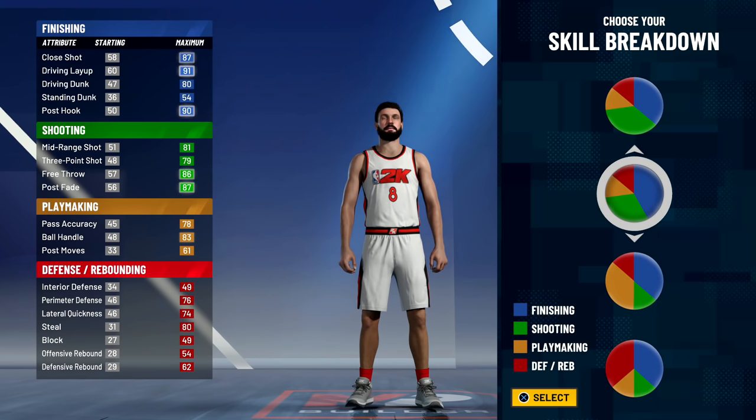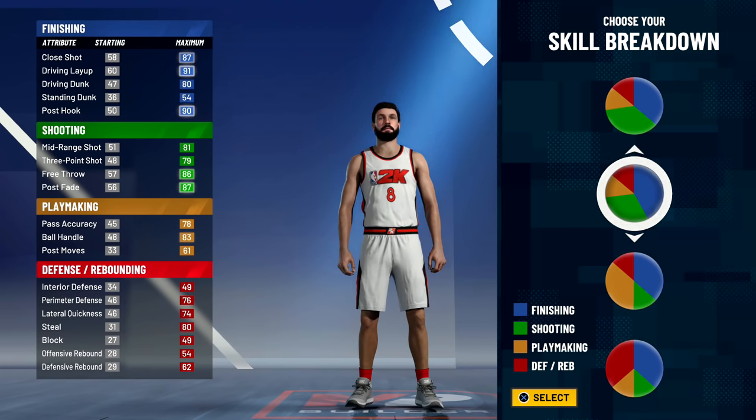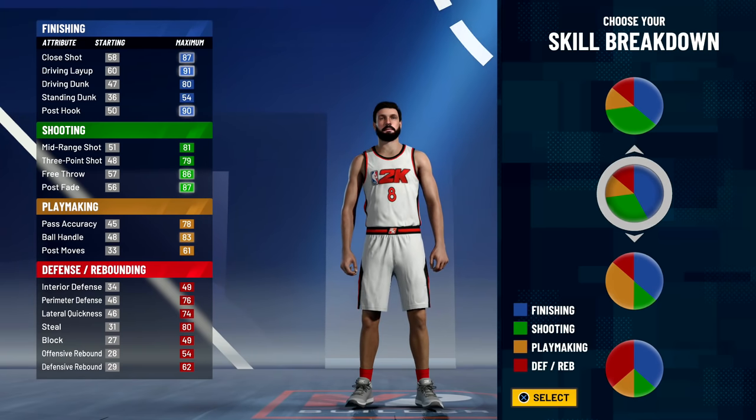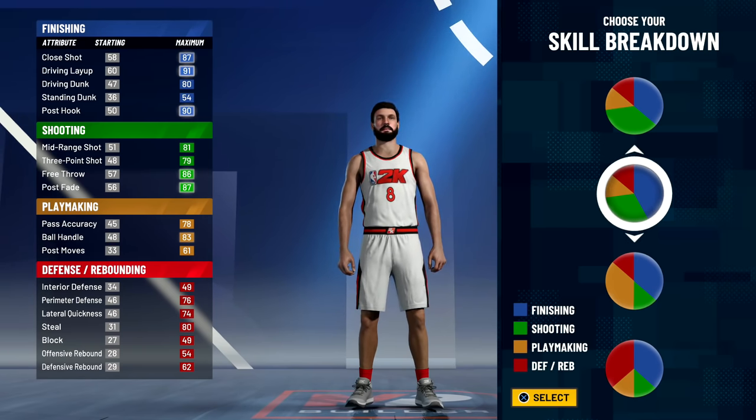Maximum close shot is 87, driving layups 91, driving dunks 80 — I can't get it any higher. Standing dunks at 54 so I can dunk but nothing crazy. Starting stats are low but I'm just looking at the maximum potential. My free throw goes to an 86.